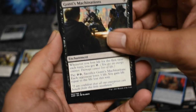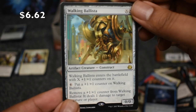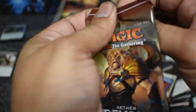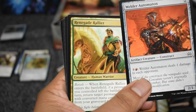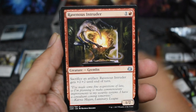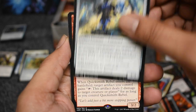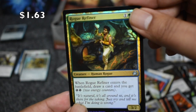Here's a couple of super low mythics that I think are going to stay there forever. Walking Ballista — six dollar rare going up in price, great. Renegade Rallyer, an uncommon that may go up in price at some point. Crackdown Construct, another powerhouse combo. Quicksmith Rebel and Rogue as our first uncommon foil.